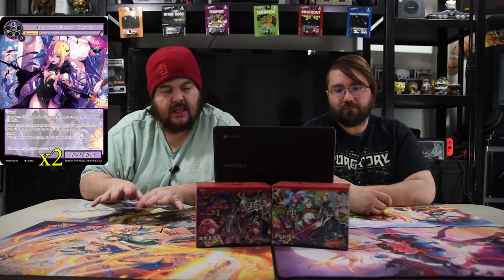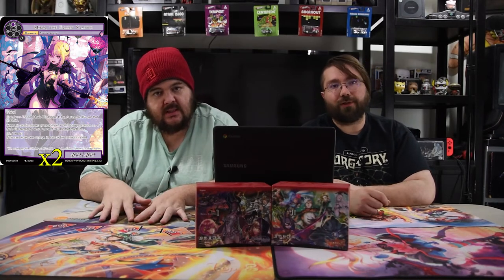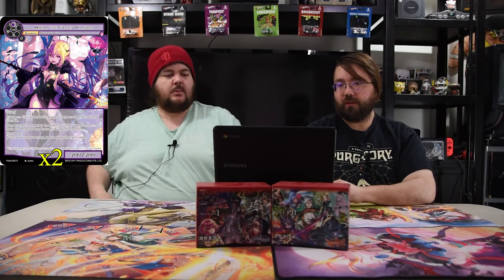Next is Miria, the Fallen Vampire — one black for a four/four flyer. On enter, this card deals 400 damage to target resonator and you gain that much life. If she's revealed by Gil, you deal 400 damage and gain 400. Her Limit Break is: if this card would deal damage, it deals double that much instead. So with Limit Break she comes in and shoots for 800 and gains 800, but otherwise she's just a solid four/four flyer.